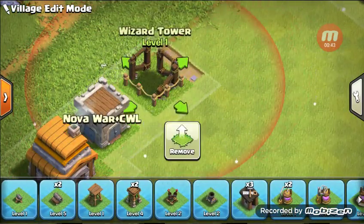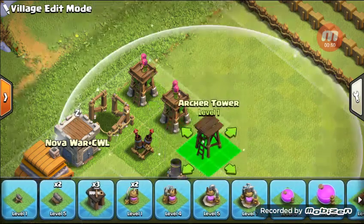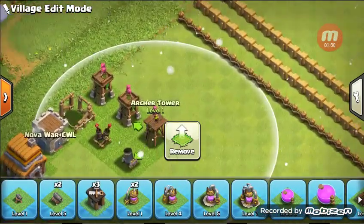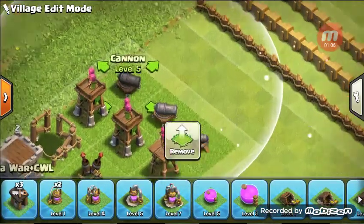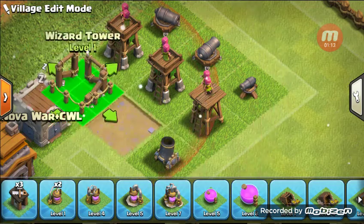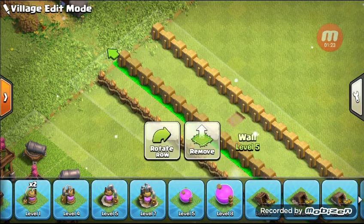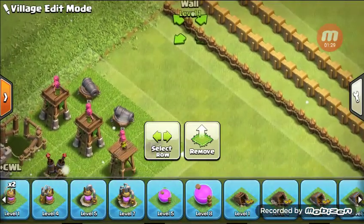We've got to keep the wizard tower, the air defense, and the mortar close together. And yes, there is every building — I did just go and collect the buildings that I didn't have previously so I could do this video, and that's alright, I had to get them anyway. So we've got our cannons, wizard tower, air defense. I think the wizard tower should be up there. I could move these over one and we could have the biggest chunk of our upgrades sitting right here.